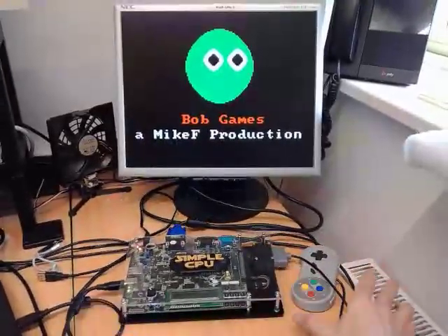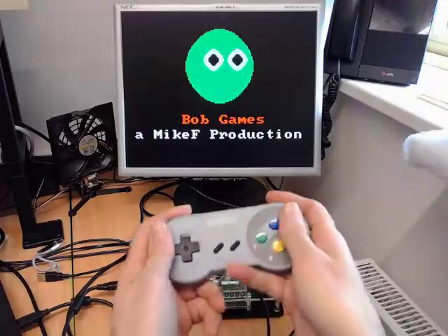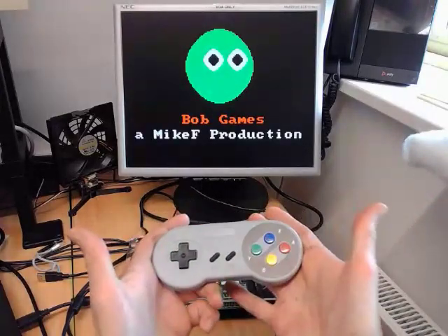In addition to that, we have a Super NES games pad. So again, you can move your player left, right, up and down, and it's also got some fire buttons as well.